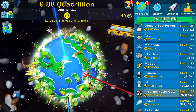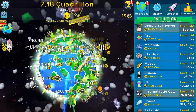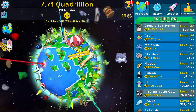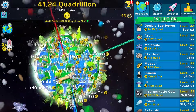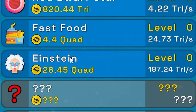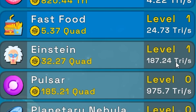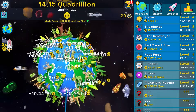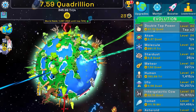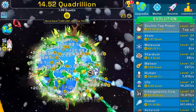Getting another double tap power — we're way into the quadrillions, 554 trillion scam coins every single second. Buying double tap power repeatedly until we get one quadrillion per second — we hit 30.4 quadrillion. With those coins we buy the fast food upgrade for four quadrillion, then Einstein at the same time. Einstein gives 187 trillion per second. Buying double tap power again: at level 44, getting 1.4 quadrillion every second.